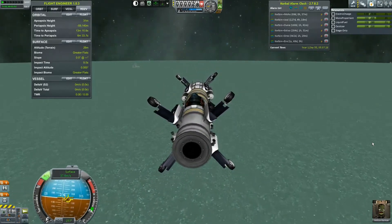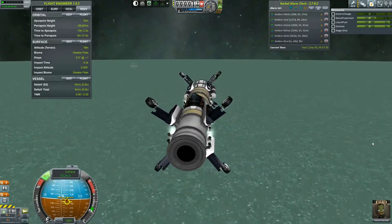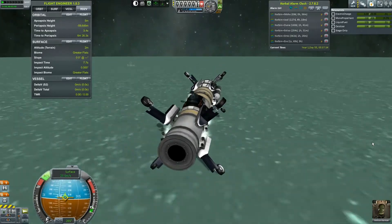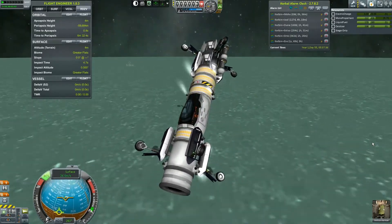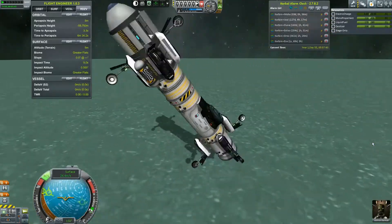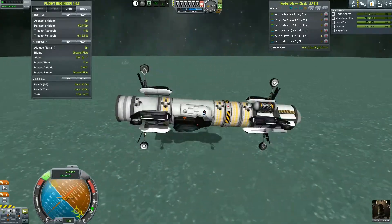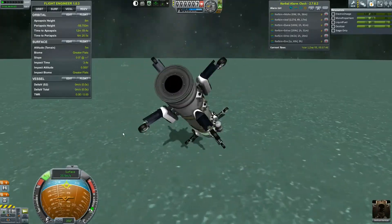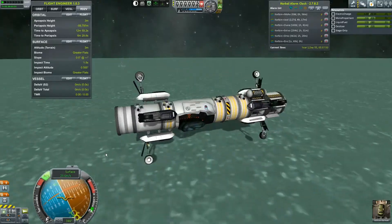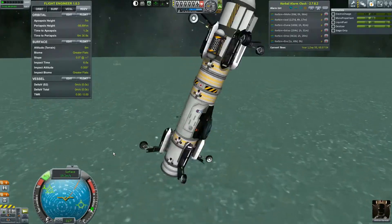Okay, I'm going to cancel all flights. Canceling all flights — we're just going to come back down. Oh boy, this is going to hurt. Things are flying. We're only going 23 meters per second. The problem is, if we lose this back part here, we're going to any second now. There we go. Okay, things are going fine. We're all good.